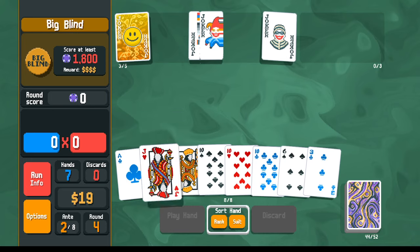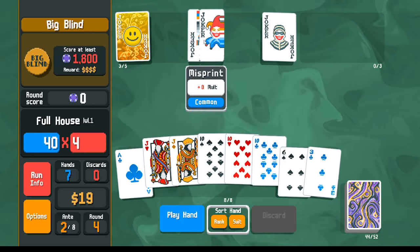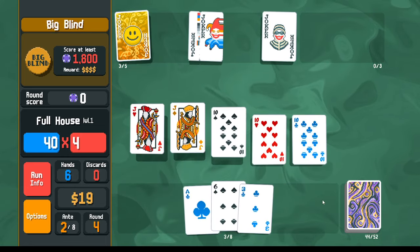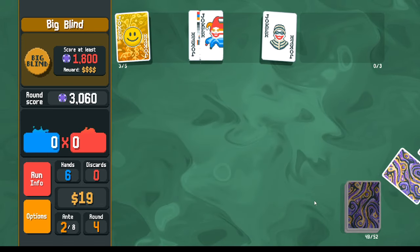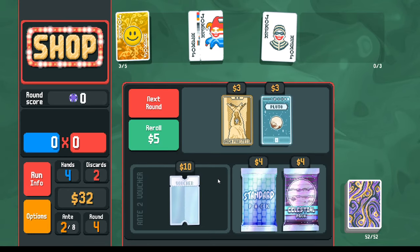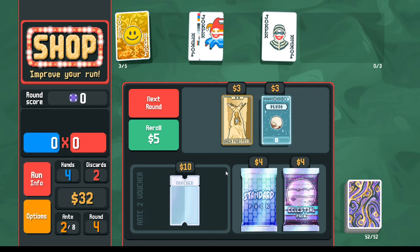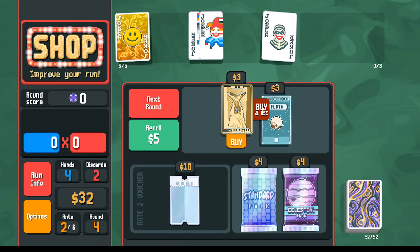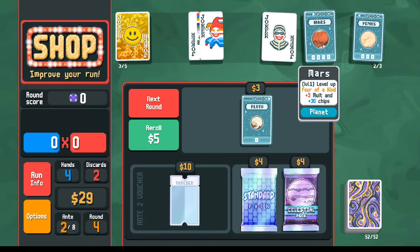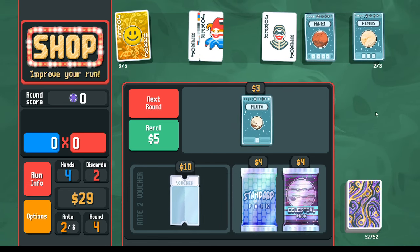The skip is worth three dollars; the handy tag if we get another handy tag, the Burglar will raise the money a lot — something to look forward to. I realize I may not need to get my straight because even without any levels, two face cards plus Misprint could get this full house to 1800. Something to keep in mind for the boss — I may not need my straight, though the straight is the thing I'm most going for.